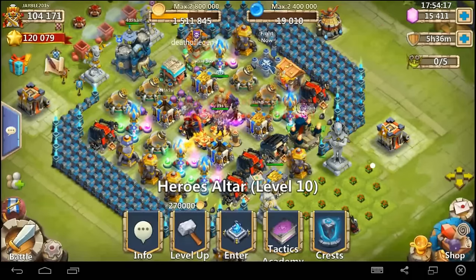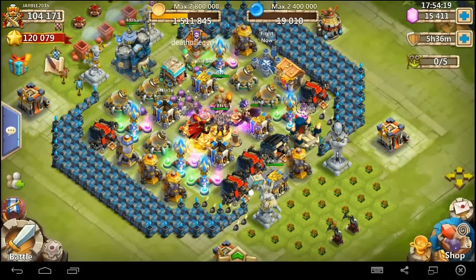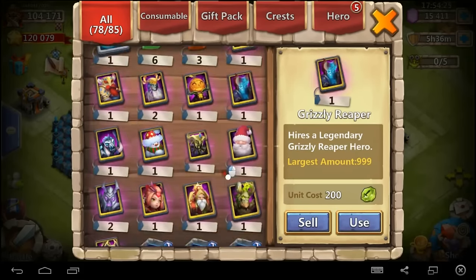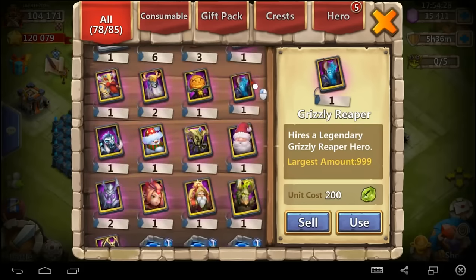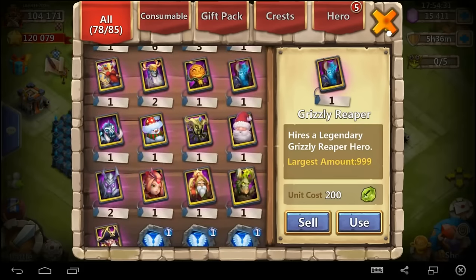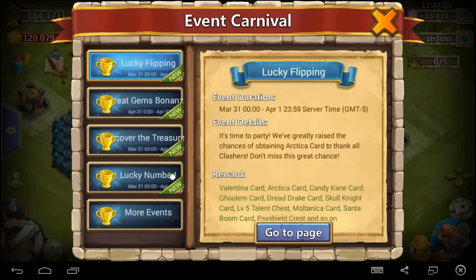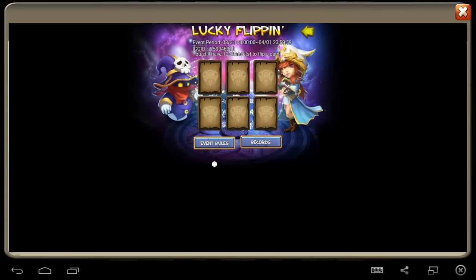We'll go ahead and throw those in the pot and just keep on going. We have 15,000 gems left. Still have space in the warehouse and we're just picking up all shardables — got Paladin, Mortep, Grizzly Reaper. Oh my goodness. Let's go ahead and do a couple events. Got some Lucky Flippin' to do. We can get a Valentina card, get that Goolum out of there, we can get a Skull Knight, and I think we can get an Ares out of here. So let's keep our fingers crossed — we can get something awesome. We've already picked up Arctica.